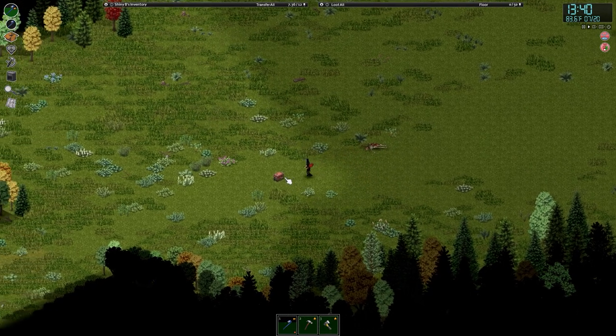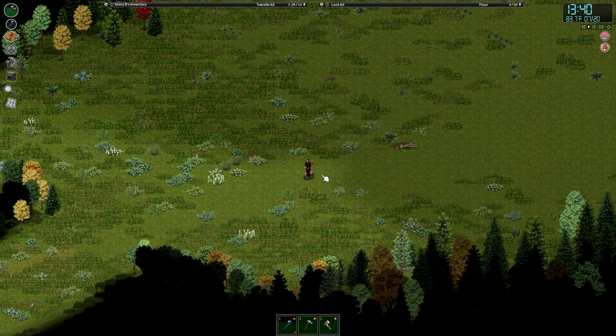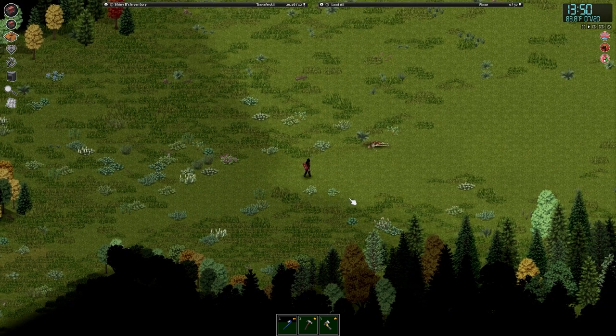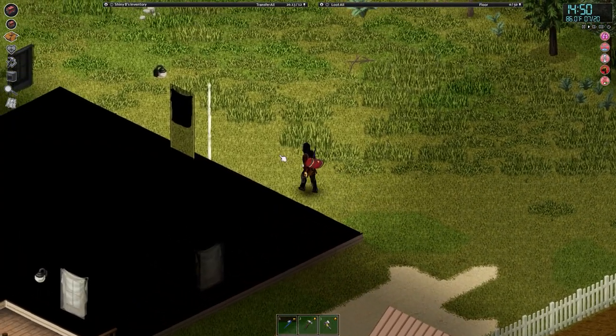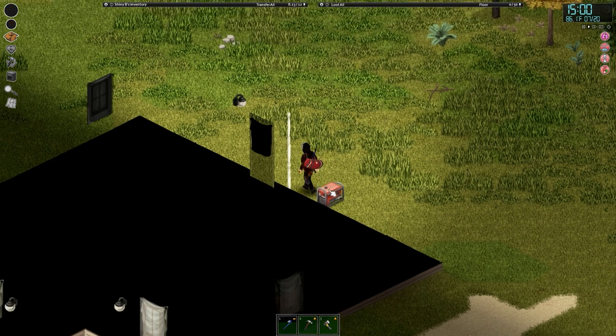I didn't want to risk carrying it any further back when I dropped this off — Shiny was pretty exhausted. Let's grab this. As you can see we're overweight with it already. We managed to make it back to base without any problems — I'll just drop this generator down here.